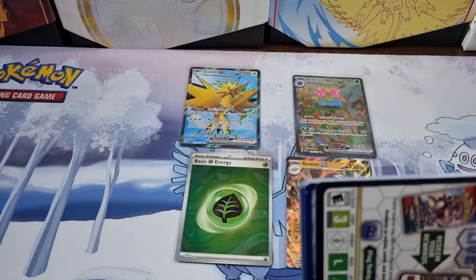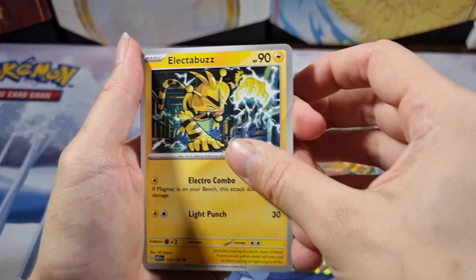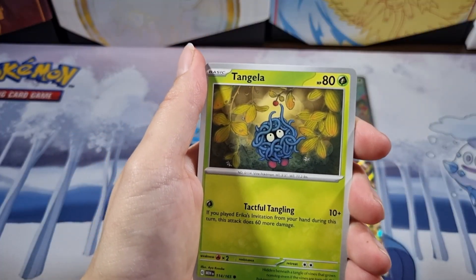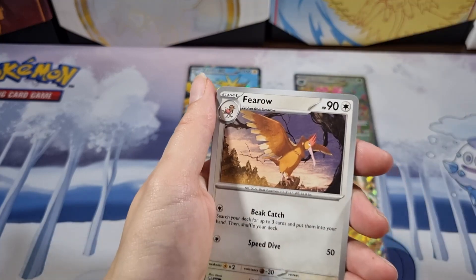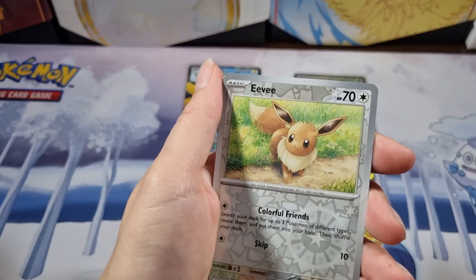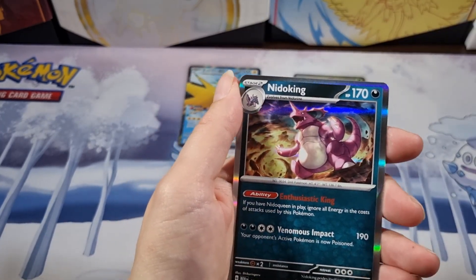Going into my last pack. We have got an Electabuzz, a Rhyhorn, a Tangela, Koffing, Primeape, Fearow, Onix, Eevee, Rattata, and the last card goes to a Nidoking.